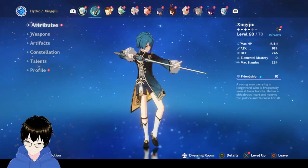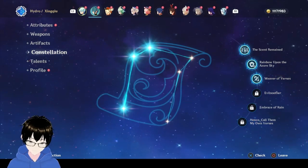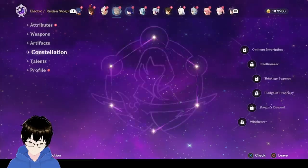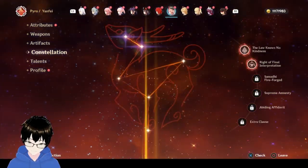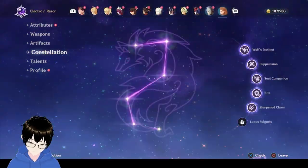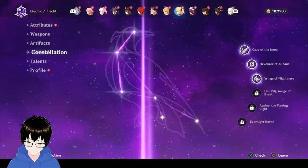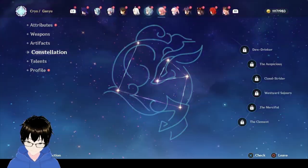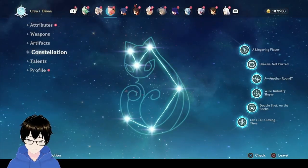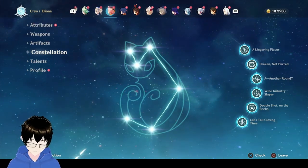As you can see, Xinqiu is not that high level. His constellation is only 3. I've only got 3 characters at constellation 6, which is Sucrose, Yunjin, and one other — I can't quite remember who.